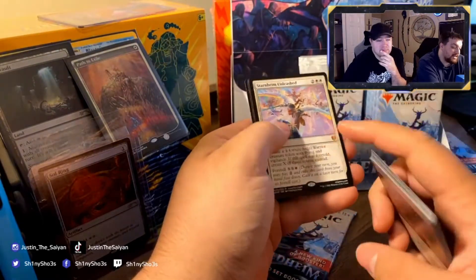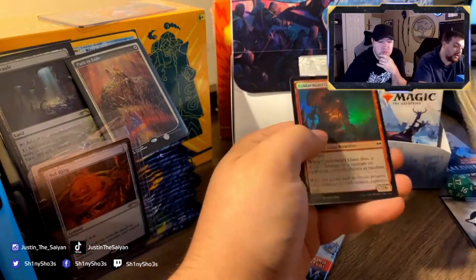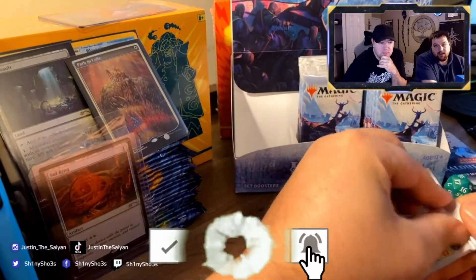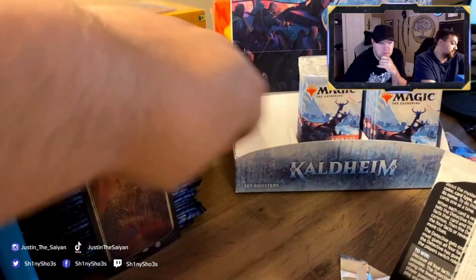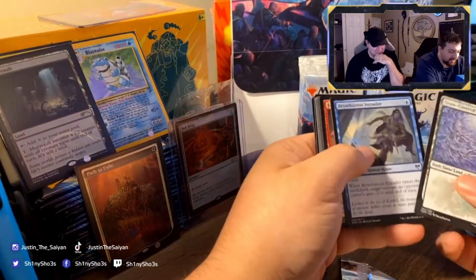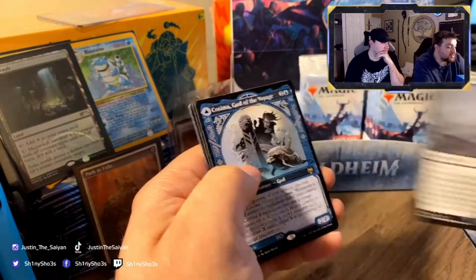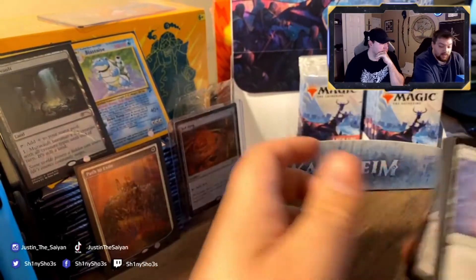Ascent of the Worthy, Great Hall, Starnheim Unleashed — another card I was looking for. It's a Foretell card — it puts a bunch of angels onto the battlefield. Another Vega, angels. Snow-covered land. Cosima, God of the Voyage — the alt art version of the really cool card I got earlier. That's a good card too.